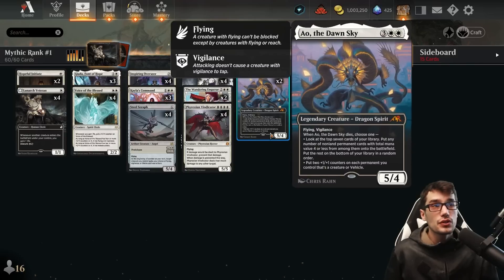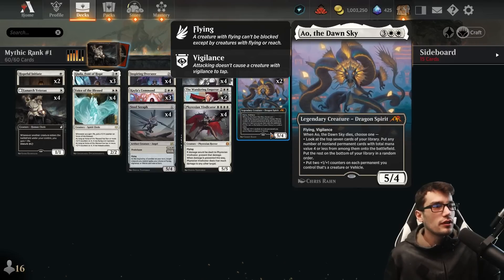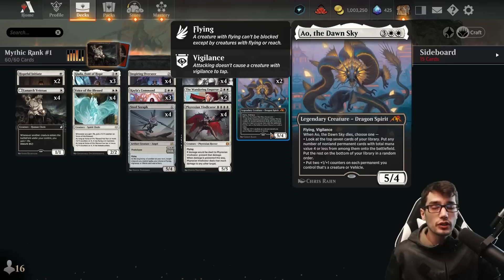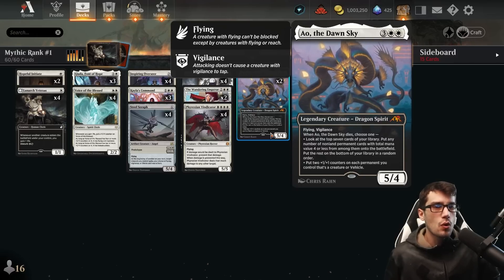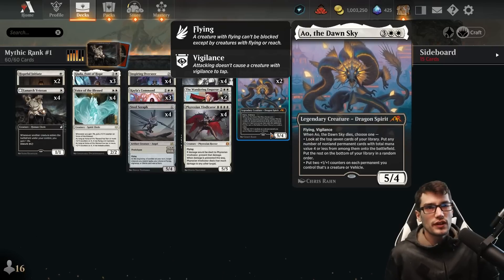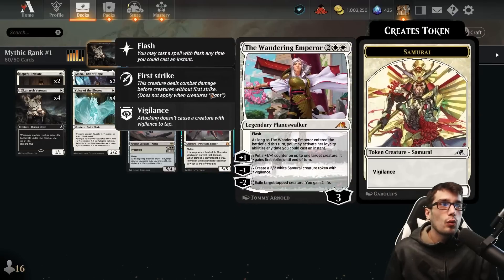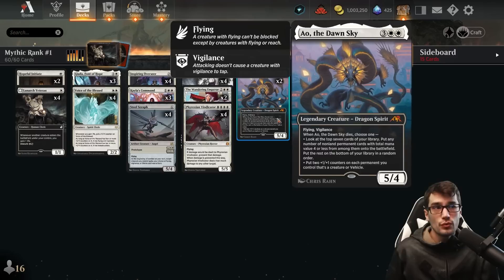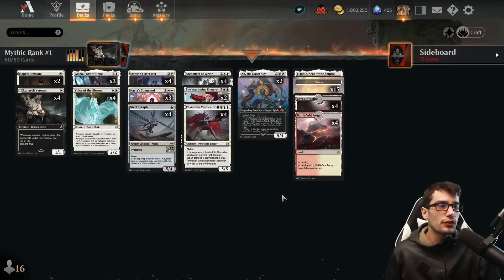Finally, Ale the Dawnsky — five mana, 4/5 with flying and vigilance. When it dies, you get to either put a plus one plus one counter on each creature you control, or look at the top seven cards and put any with mana value four or less into play — which is really, really good. You can get multiple Lunarch Veterans, Voice of the Blessed, a Steel Seraph, or even a Vindicator, Wandering Emperor, or Archangel of Wrath through the Ale's death ability.